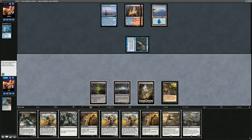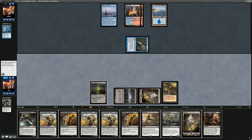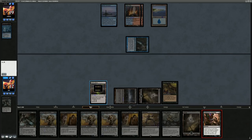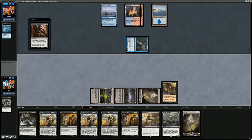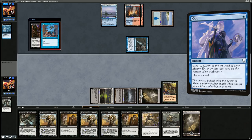Now that the land drop is picked up, going for Inquisition and then pushing the Snapcaster Mage so we don't take too much damage, instead of playing the Summoning again. Next turn can hope to go Summoning plus Grey Merchant if we draw another land.